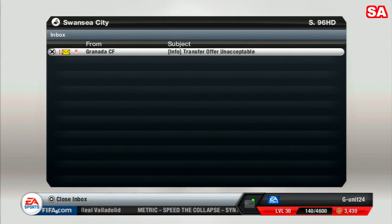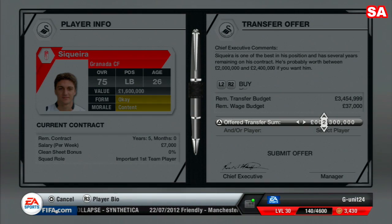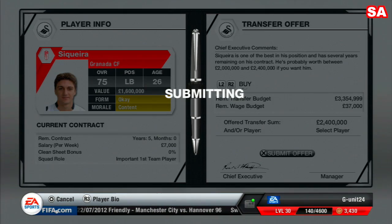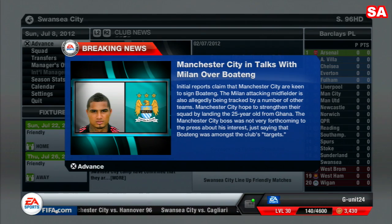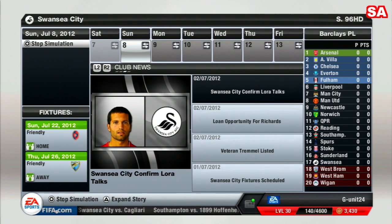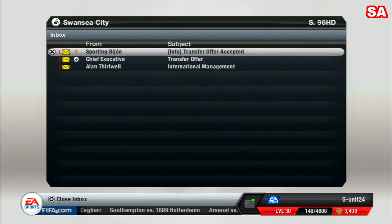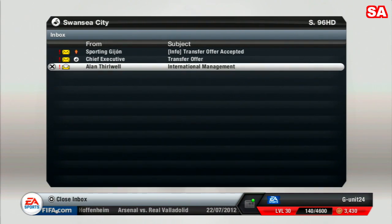Granada's transfer offer is unacceptable — they've set the price at 2.4 million, not much different from before, but let's do it. Advancing to see what Sporting and Granada say. We also get a message from my agent about international management opportunities if I do well this first season.